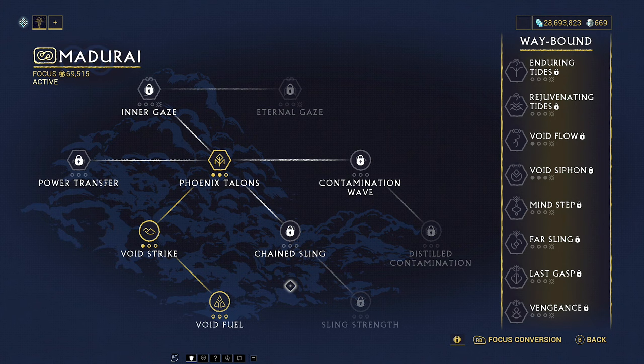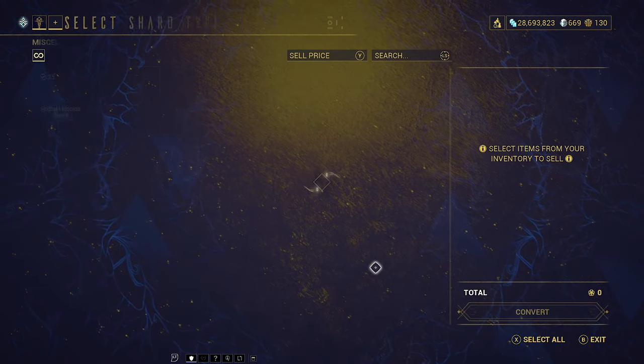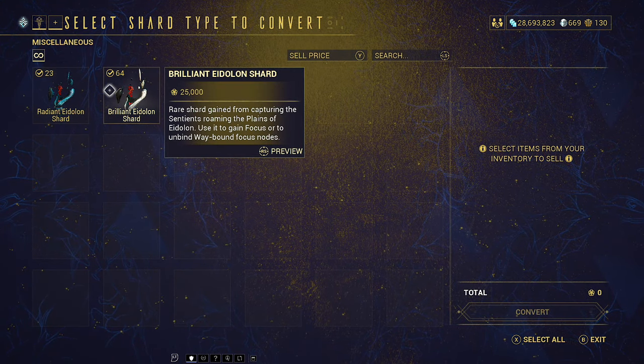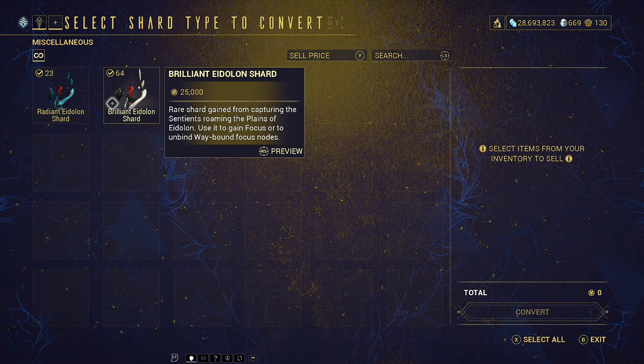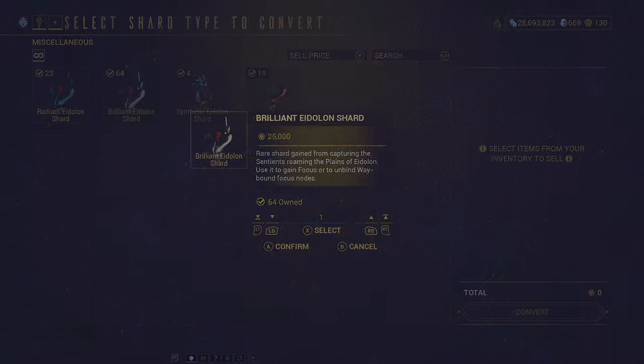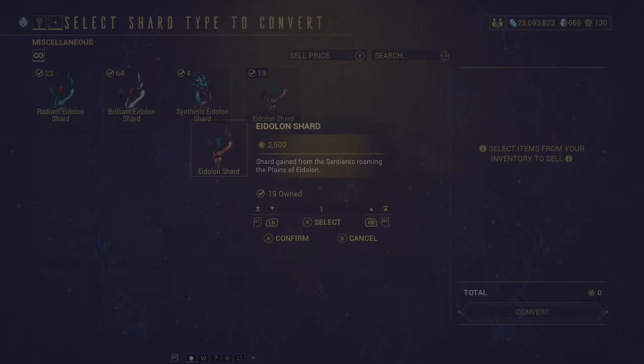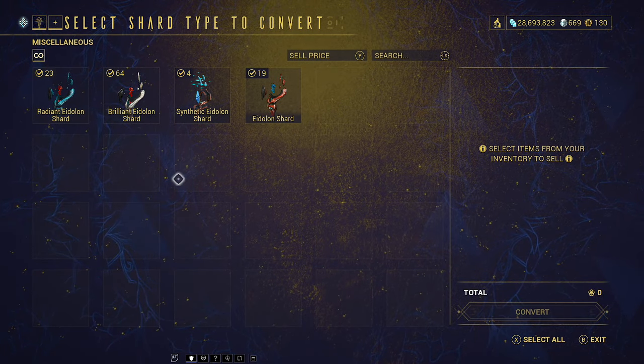There is something else I need to show: the focus conversion down here. Once you start hunting Eidolons, you're going to get shards and this is where they are. The brilliant shards are the ones we actually need to spend to get the fourth rank on the waybound abilities. You can get quite a lot out of them if you get them in mass, but I haven't really been using them for focus — I just kind of forget they're there.